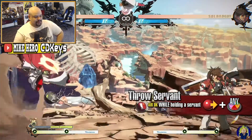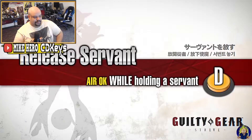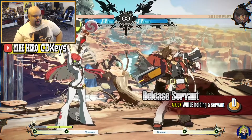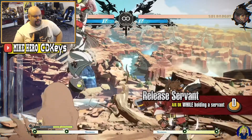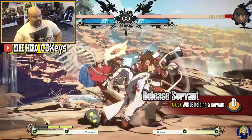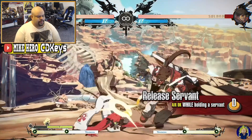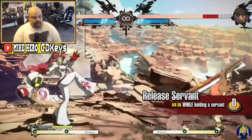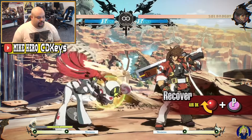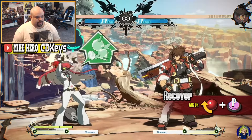Throw Servant — probably want to throw that at the opponent ASAP. The servant becomes a projectile once thrown, moving forward in a curve. Release Servant drops a servant you've picked up at your current location. You can start your offense by hitting them with an aerial attack after releasing them in the air — nice mixups and setups there. Recall collects all currently summoned servants, and the servant gauge refills once they've been recalled.